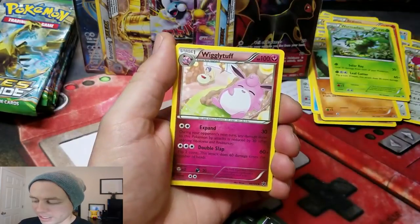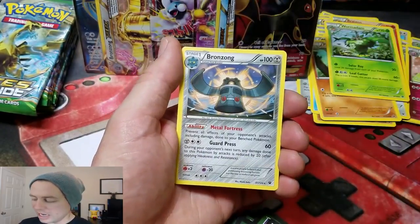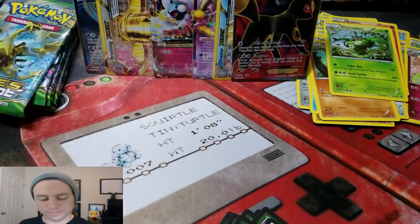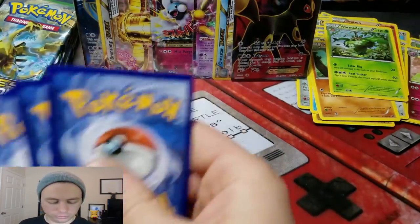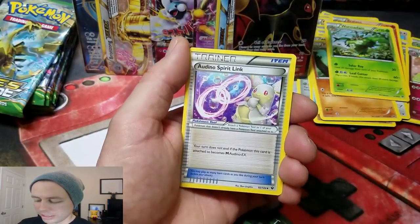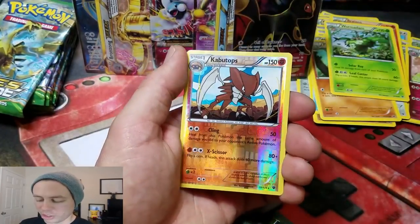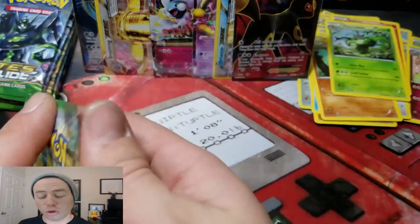Helix Fossil Omanyte, a Wigglytuff, Audino Spirit Link, Solosis Reverse, and a Bronzong Rare. Kabutops Reverse Holo Rare, and a Rotom. It's our first Rotom.